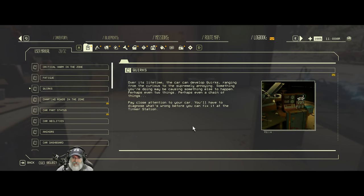Okay, quirks. Over its lifetime the car can develop quirks, ranging from the curious to the supremely annoying. Something you're doing may be causing something else to happen - perhaps even a chain of things. Pay close attention to your car. You'll have to diagnose what's wrong before you can fix it at the Tinker Station. We have one of these! What happens is when I reverse, the hood pops up - every single time. So that's what that diagnostic station does.